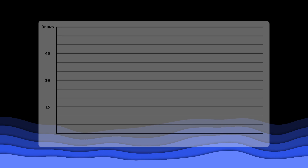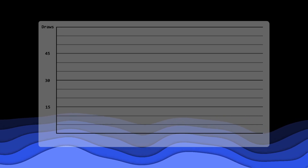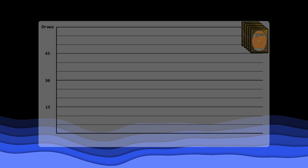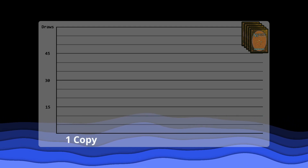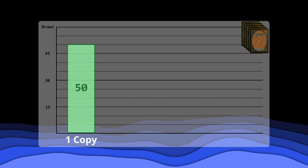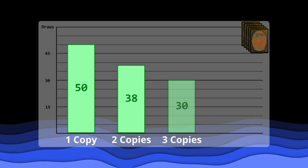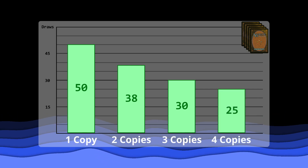But what if you're feeling crazy? What if you want to summon Exodia — a five-card combo? First off, wrong card game. Second off, if you ran single copies of each of the five cards, it would take 50 draws. Doubles would take 38 draws. Triples would take 30 draws. And sets would take 25 draws on average.